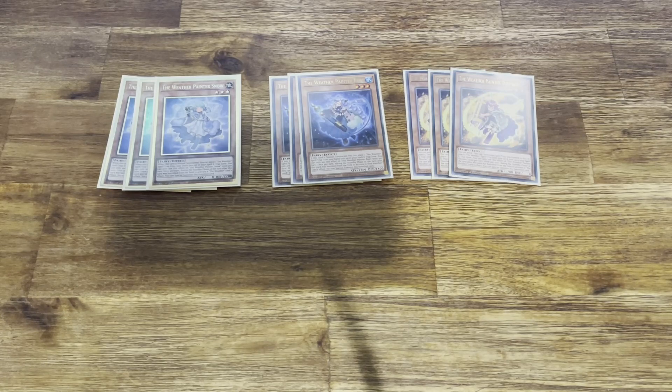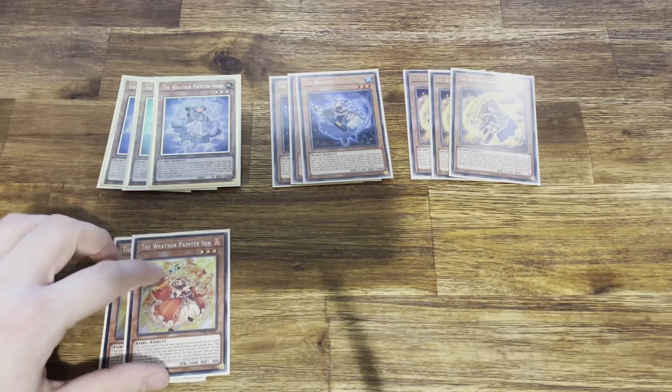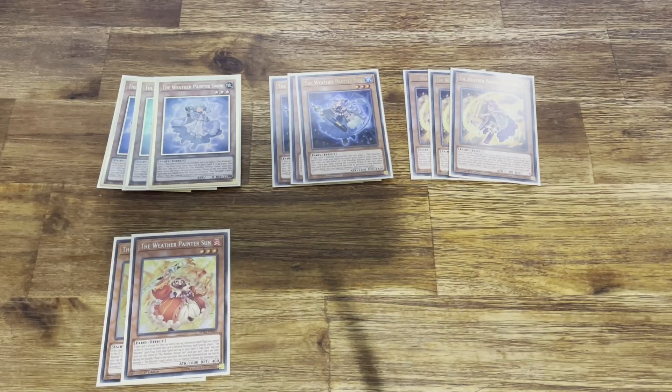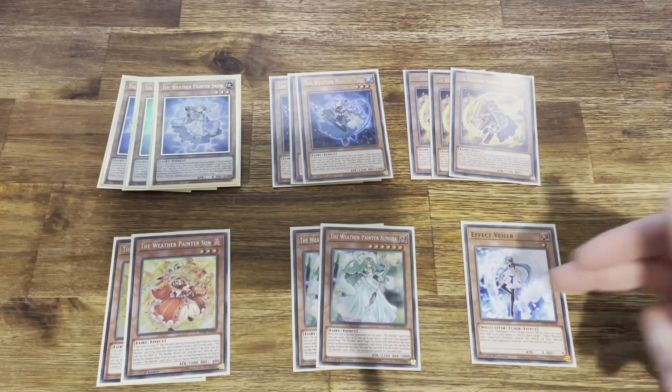I run two of Sun, which essentially, if Sun is in my graveyard, I can send a face-up canvas spell or trap to the graveyard to special summon him. Aurora — I don't think Aurora is that good. She has an effect when she's normal summoned, but being that she costs a tribute, she's not really going to be used that much. I'm only really getting her as a special summon. And then the one hand trap. That's all the monsters — very low monster count, especially for our format. All of them, apart from their trigger effect, will come back during the next standby phase if they were banished for the cost of a weather effect.